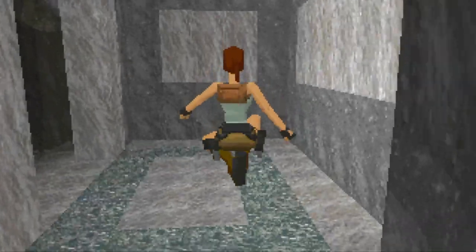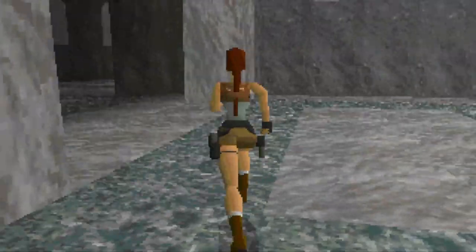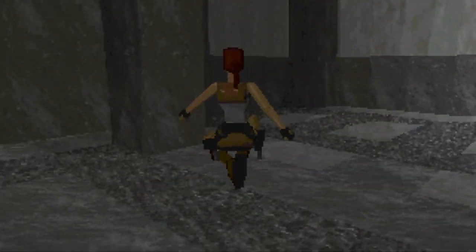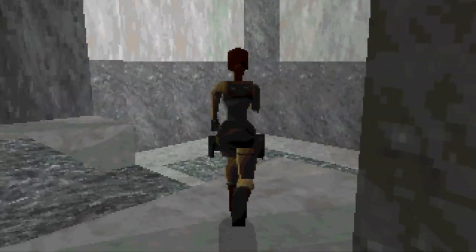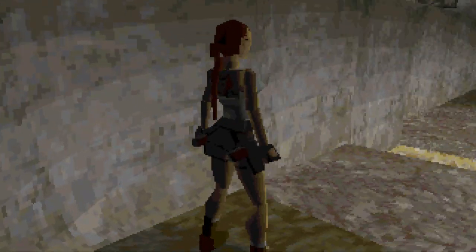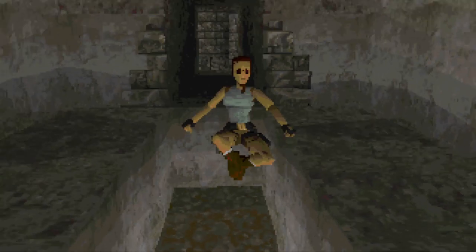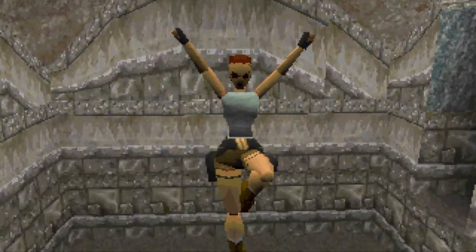Perhaps my favourite feature of this prototype are the camera controls. Lara's ability to look around is not yet implemented, so we're given free reign over the camera. Using the keys Q and A you can zoom in and out, S and W will move it up and down, and Z and X will move it left and right. You can also draw your weapons even after you die — you can only die from taking full damage, and there is no health bar yet either.